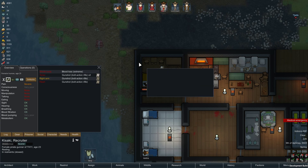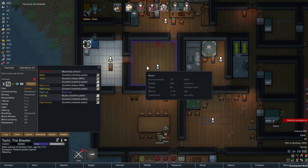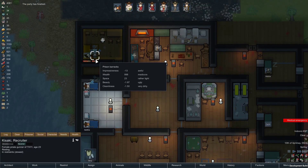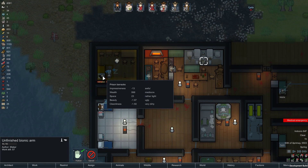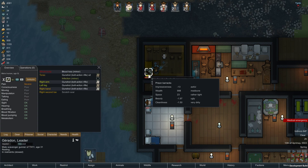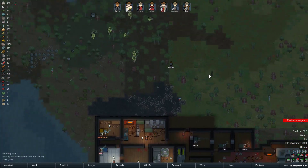There's a medical emergency — this guy has a lot of blood loss and an injured heart. I'm not sure there's anything I can do for him. Kartha now has positive manipulation due to the bionic arm. We have a little bit of infection — Kartha, you're up, might as well tend to it right away. No medicine tendered at that high quality — that's pretty skilled.